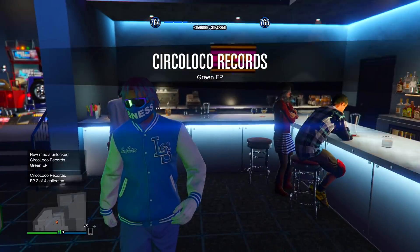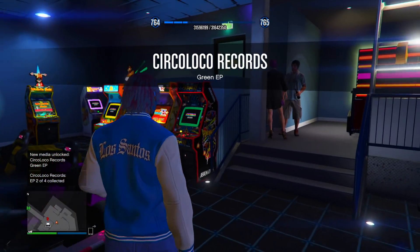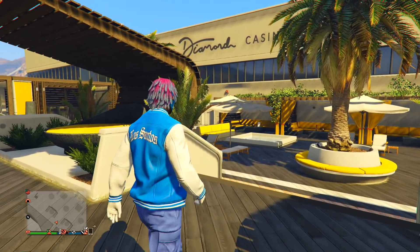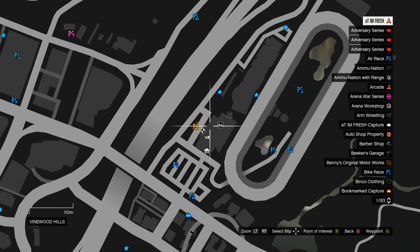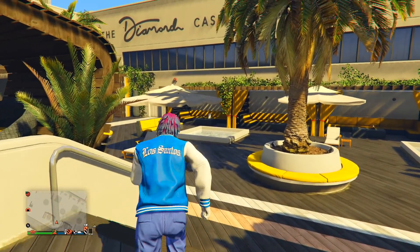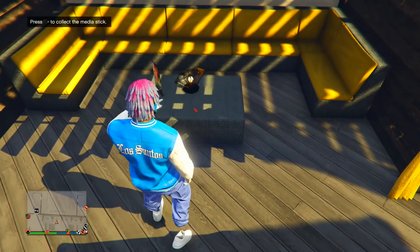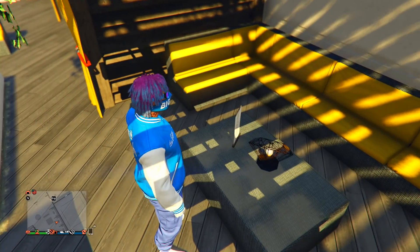The next media stick is at a public location — the Diamond Casino and Resort. Make your way up to the roof. On the map you can see exactly where I am. Head to the left of the bungalows, specifically the second bungalow to the left. You'll see the media stick on top there — you might hear a little sound. Come up to it and click right d-pad to collect it. That's three out of five.